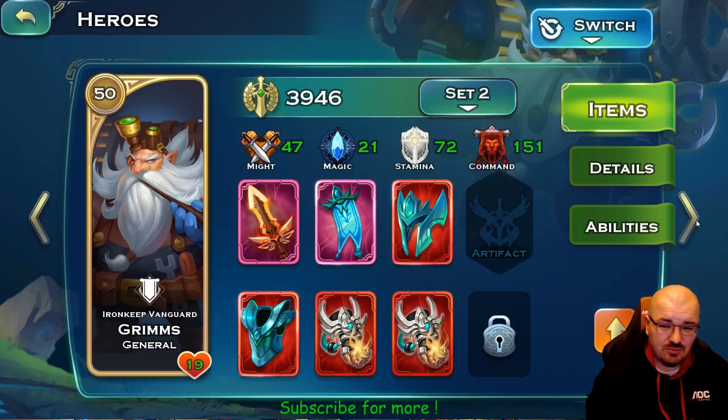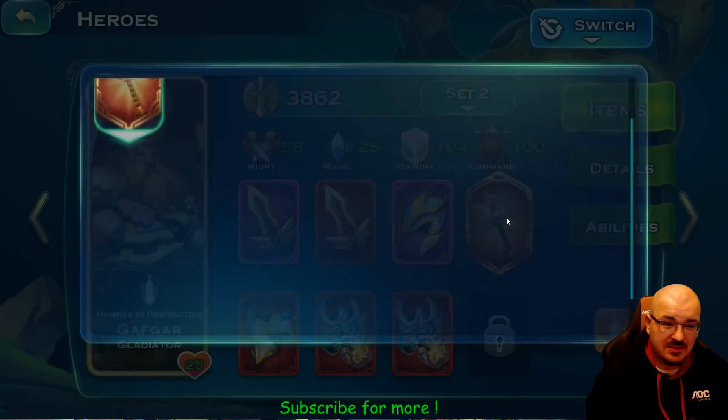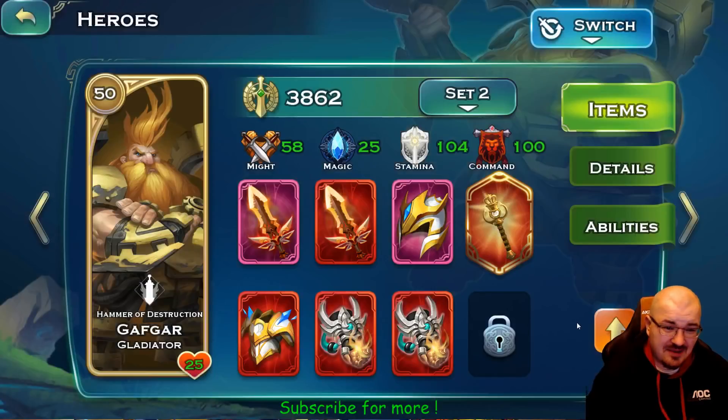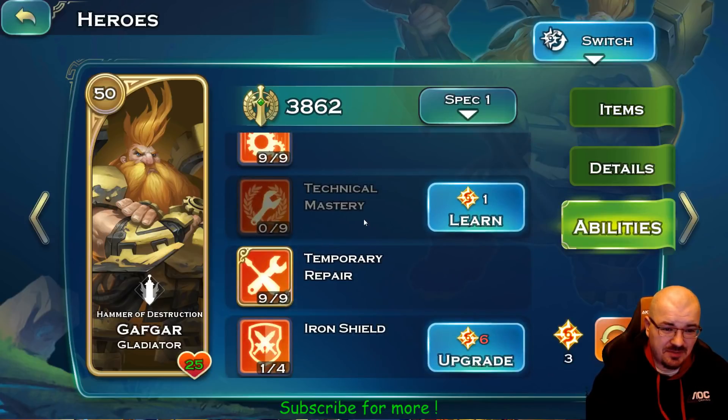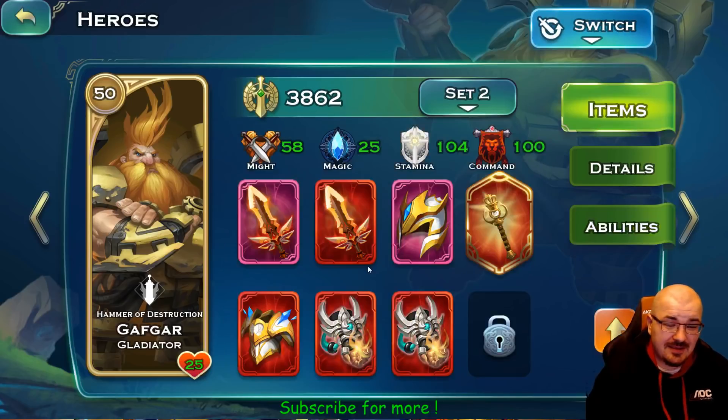Since I care about PvP in colosseum, I'm using this particular set of items with more command to boost my tanks as much as possible. Gefga — you might be wondering why he has this item. It's only for the particular five command he brings, not because he can summon anything. This item doesn't even have half a star, but for that five command it's worth it. His abilities: Repairman, Temporary Repair, Iron Shield — and 100 command, so he's pretty dope, boosting my match as much as possible while healing them at the same time.